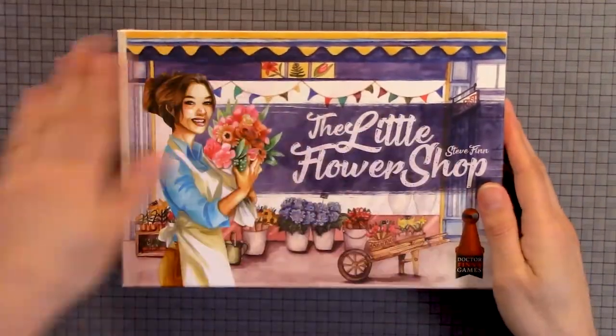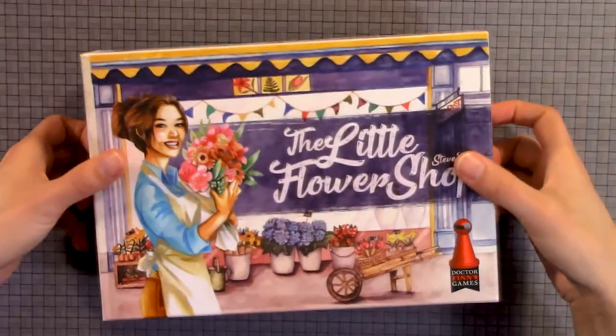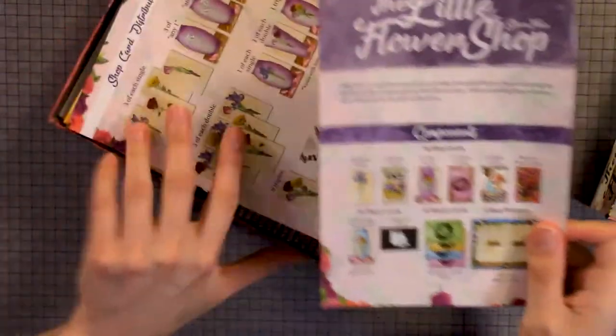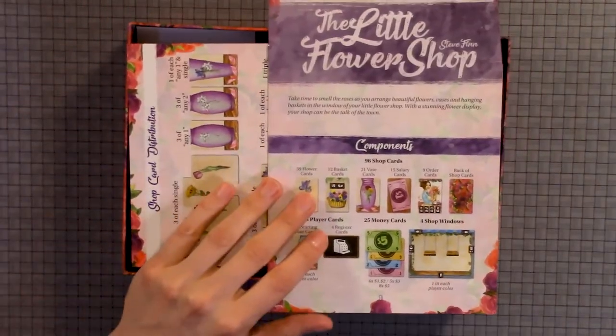Here we have the cover of the box. Back of the box. I'm going to keep it sideways because I had the camera mostly pointed that way.